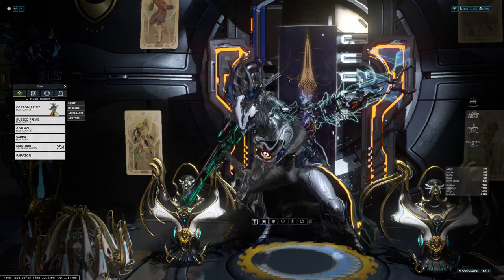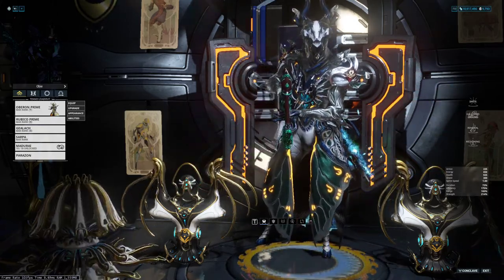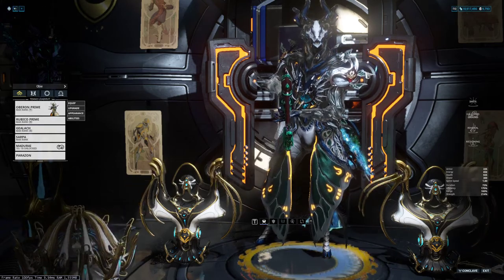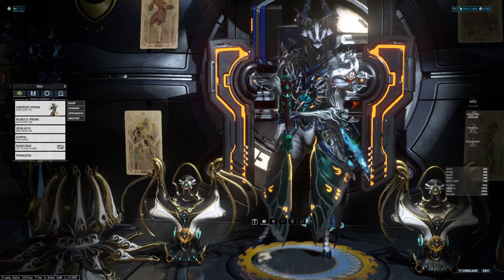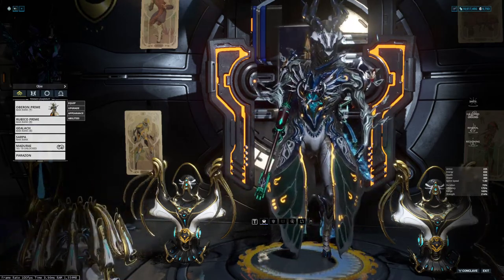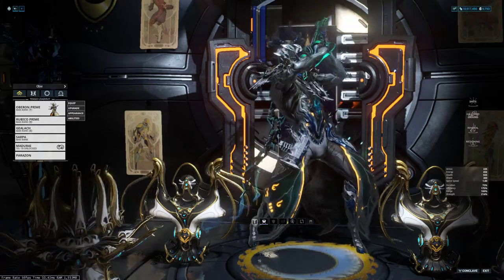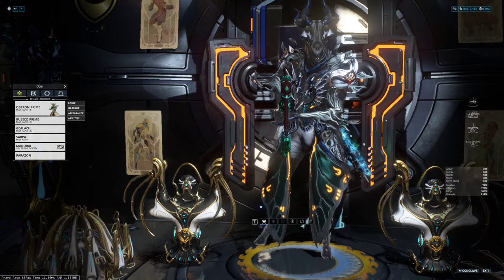All right, what's going on people? How are you tonight? So this is going to be a quick how-to video regarding the Kuva Larvalinks — the ones that you use to actually create the Lich itself that you would want to track down in those Grineer missions.